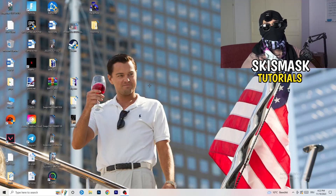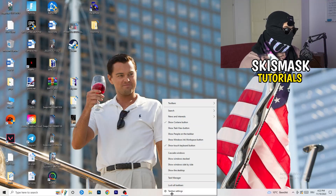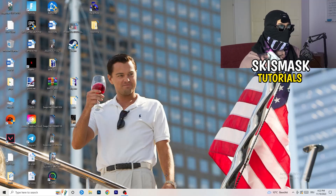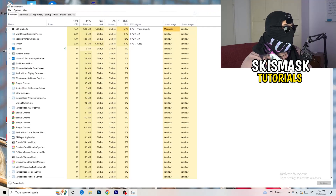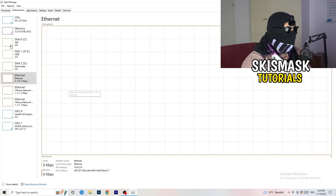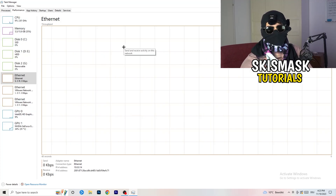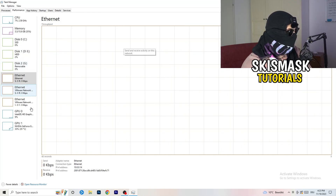Now for things you can do on your PC to improve performance. Navigate to your taskbar — wherever it is for you, mine is at the bottom. Right-click on it and go to Task Manager. Once Task Manager is open, go to the top left corner of your screen and click on Performance. You'll see things like ethernet, GPU, CPU, disk.